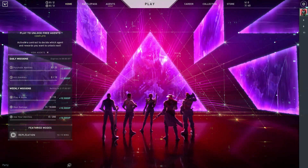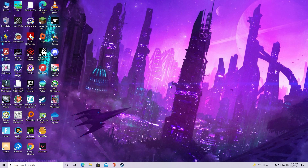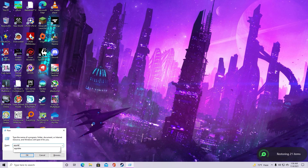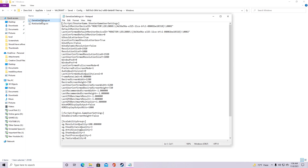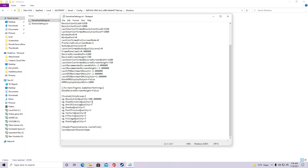Now we're going to change some settings in a config file. Close the game, press Windows+R, and type 'AppData' then hit OK. Go to Local, find the Valorant folder, then go to Saved, then Config, and you'll find a folder with a random number. Go there, then go to Windows, and open the file called GameUserSettings.ini. From here, set the ResolutionQuality to 80% — this makes the game render at 80% of your set resolution. Or set it to 60% if you're still lagging.